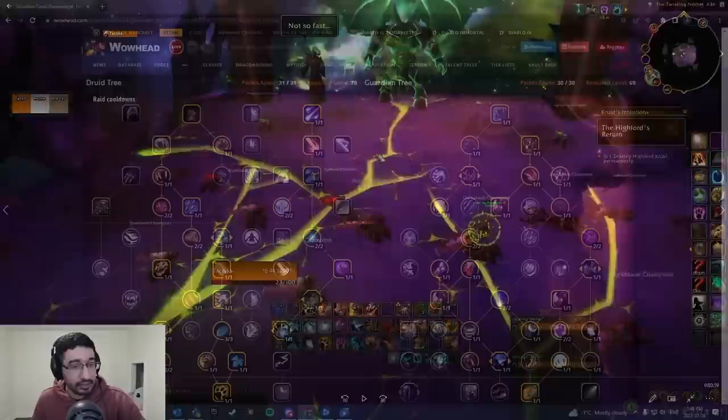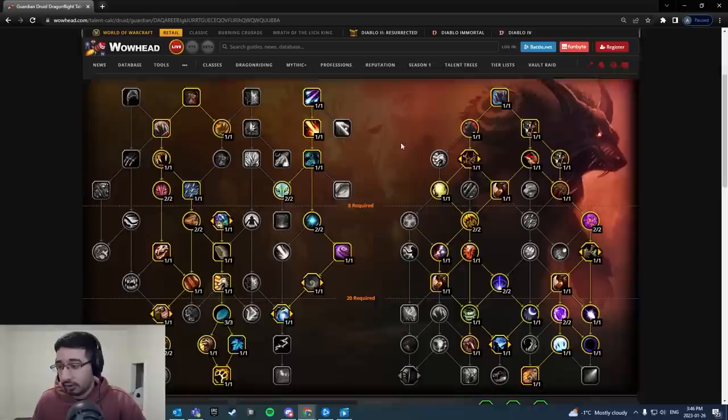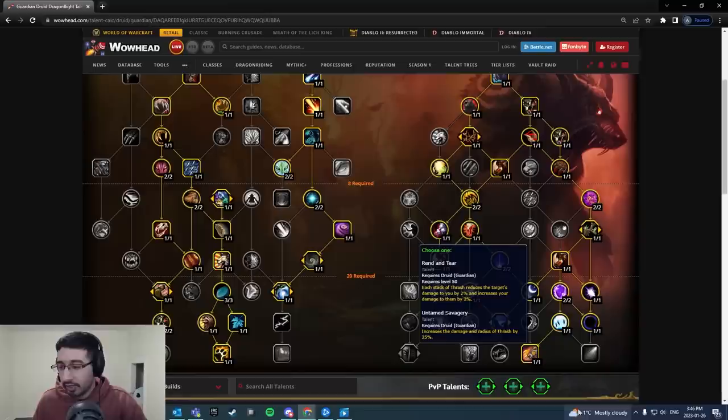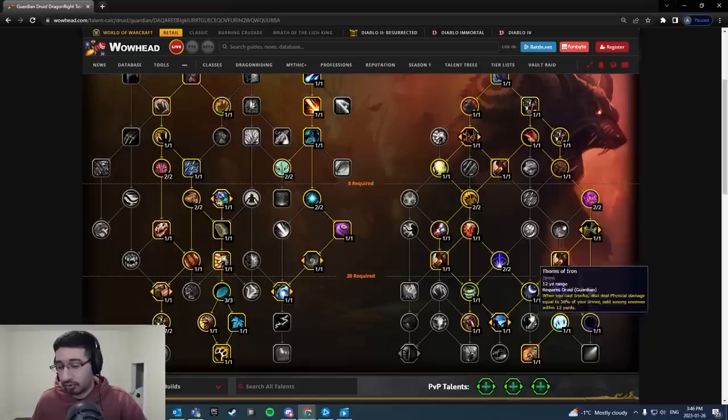I'm doing this challenge on my Guardian Druid. The talents I used are shown here and I'll post them in the description. I did favor the double Survival Instincts charges so you can use them on back-to-back Annihilates in the second phase. I also wanted Incapacitating Roar to help interrupt the horror adds, plus extra CC with Typhoon. The big thing is going deep into the Moonfire talents, which helps you push the first phase quickly — kill times are much faster than the Shadowlands version.